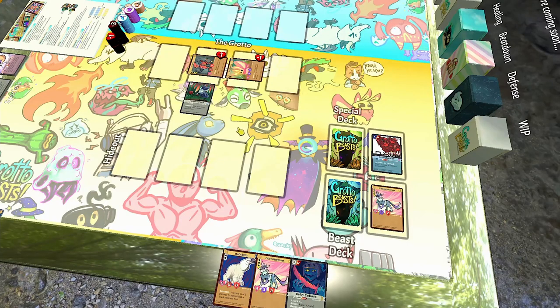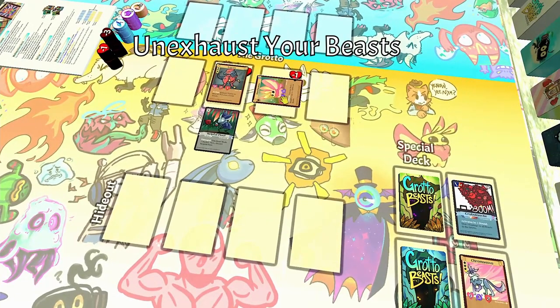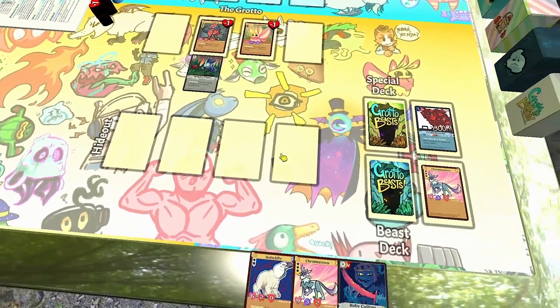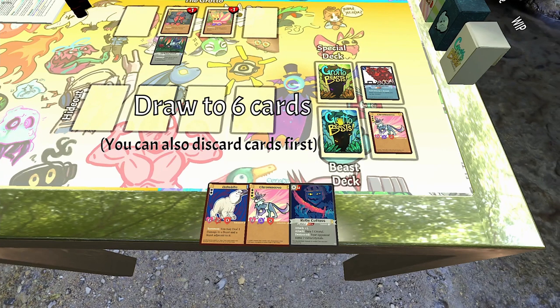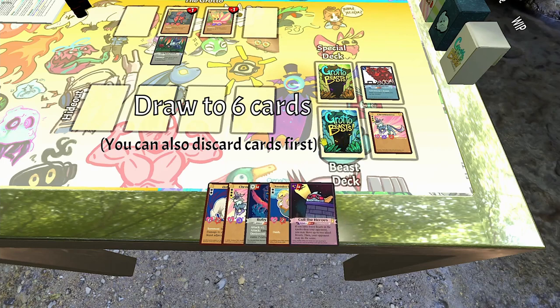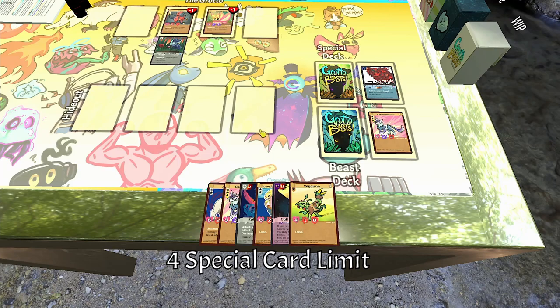Once you're done with your turn, you can end your turn, which lets you do two things. First, you get to unexhaust all of your beasts, and then you'll draw back up until you have six cards in your hand. That's right, you don't draw one card per turn in Grotto Beasts — you draw back to a full hand. You're free to decide what kind of card to draw, beast or special, your choice, with the only limit being that you can't draw more special cards once you're holding four in your hand. Once you're done drawing, your turn is over, and it's your opponent's turn to play.